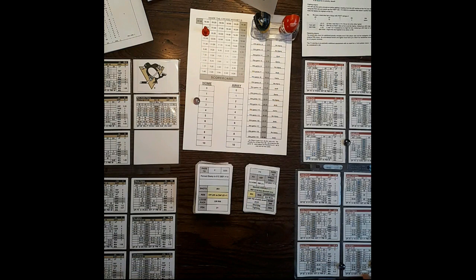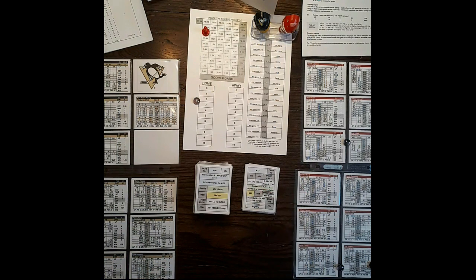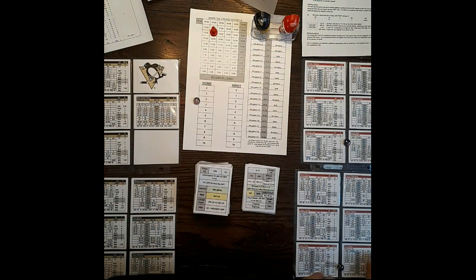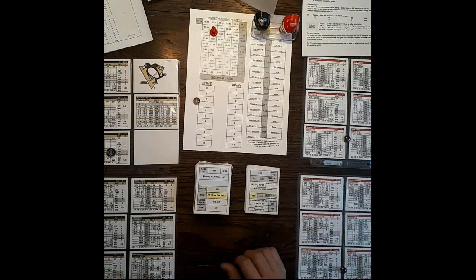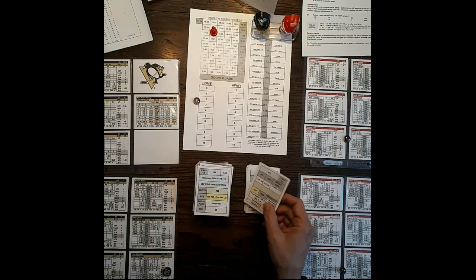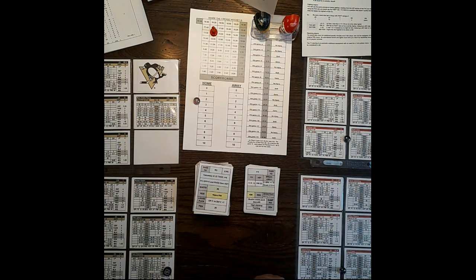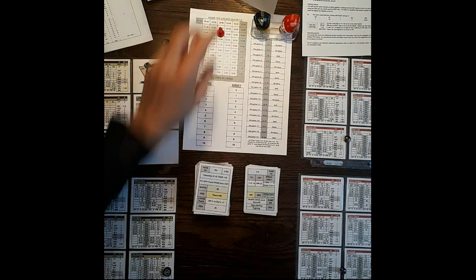Pass to center — Chris Draper gets an SH3, saved by Fleury for first shot on goal, goes to Scuderi. Pass to right wing Tyler Kennedy — but there could be a penalty on Cleary. Delayed penalty. Pass to Kennedy — AST pass to Gary Roberts. SH3 shot, and it's a 9 — it's a goal! Goal for Pittsburgh: Gary Roberts from Tyler Kennedy and Rob Scuderi, on the delayed penalty. It's 1-0 for Pittsburgh.